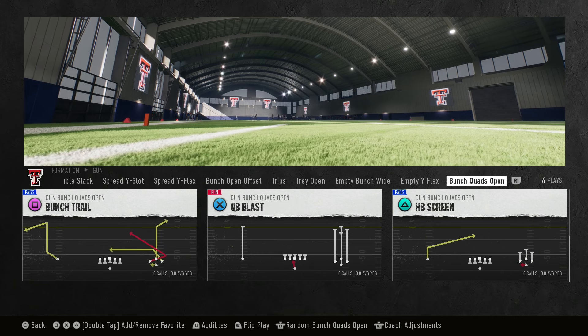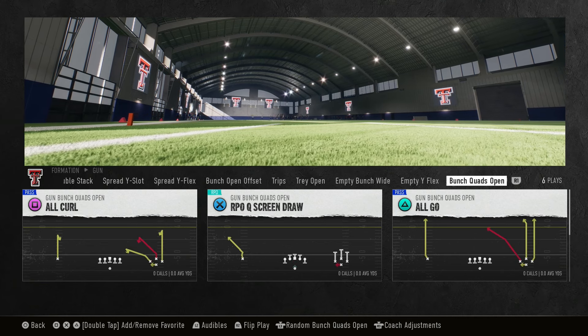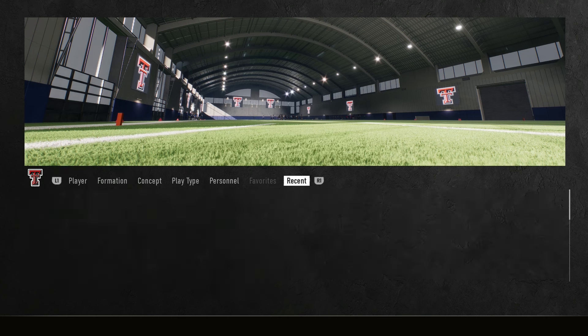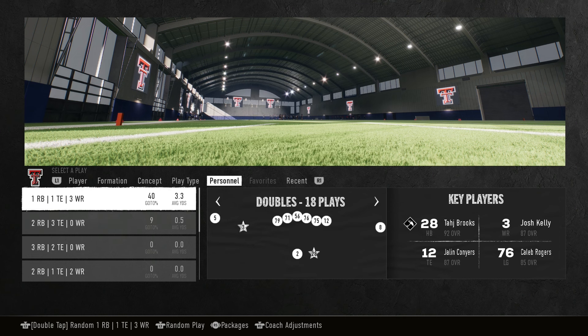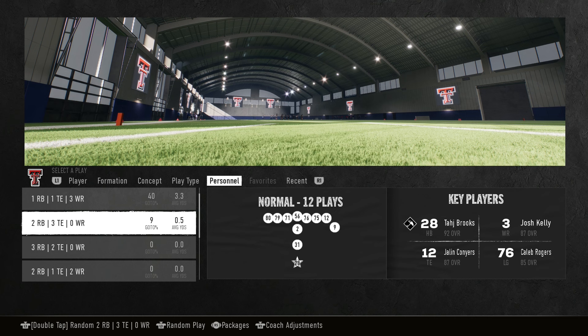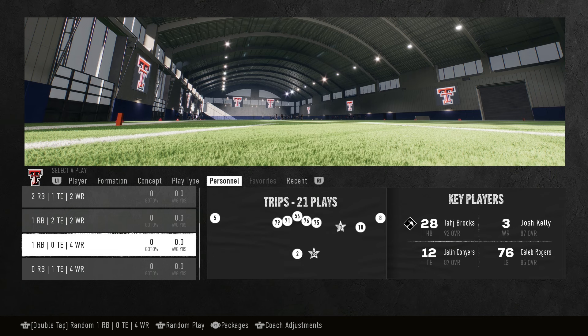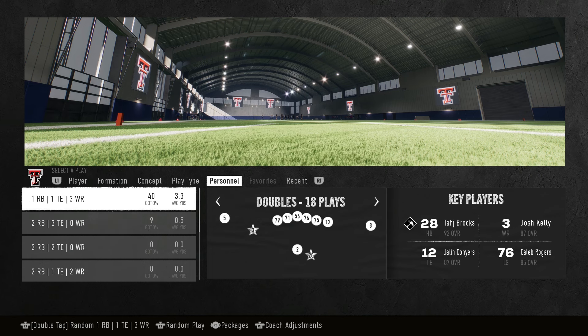Bunch quads open — there's not many playbooks that have this one. Three empty formations total. Again, this is all shotgun with one pistol, but a lot of different ways to go about it. Now let's talk personnel — this is very limited. This playbook knows what it is. When it comes to 11 personnel, that's what you got. You could sub to get four wide receivers, but tight end number 12 is everywhere. Your 12 personnel is literally one formation, and you have one 10 personnel formation: gun trips. So 95% of it is 11 personnel, meaning you want your tight end involved heavily.